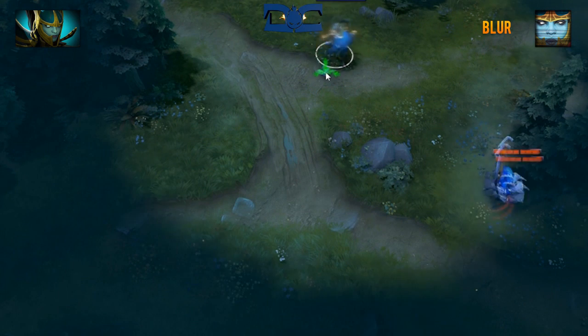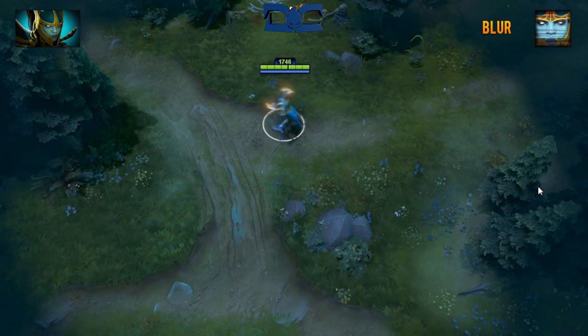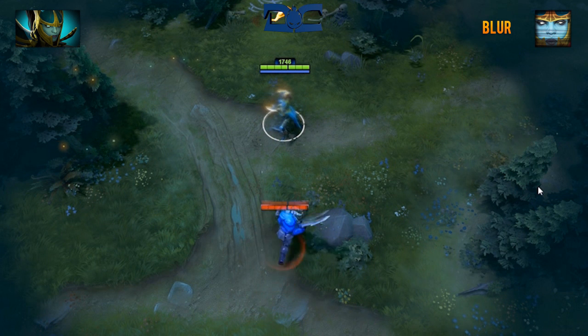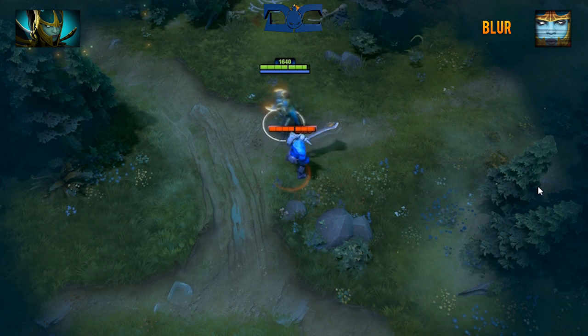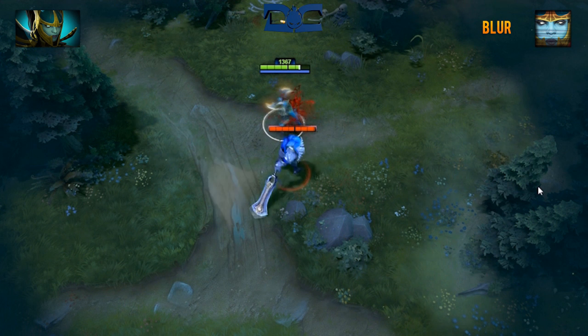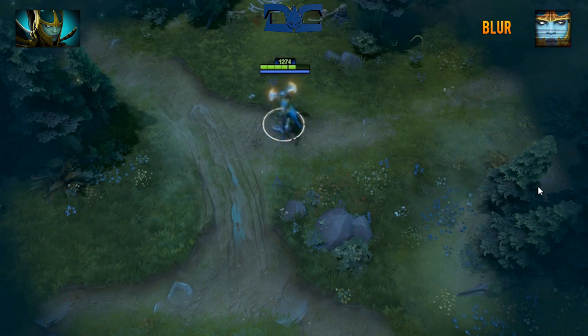Blur is a passive ability that gives Phantom Assassin a 35% chance to dodge incoming physical attacks. This is the same mechanic as Evasion and thus will not stack with items such as Butterfly. Additionally, if a non-invisible enemy hero is within a 1600 radius, Mortred will gain 80% transparency, making her harder to see for enemy players. When the transparency is applied or removed, there is a 1.5 second delay, so keep that in mind.